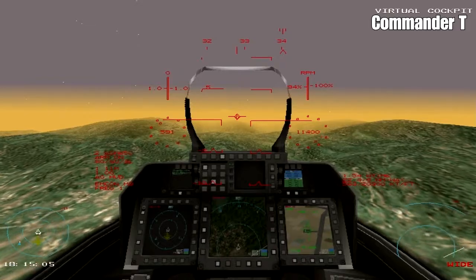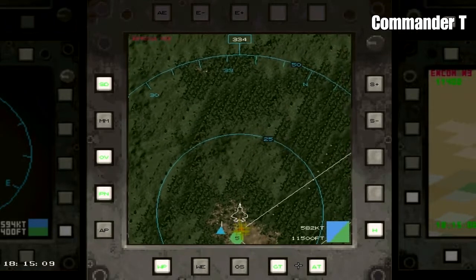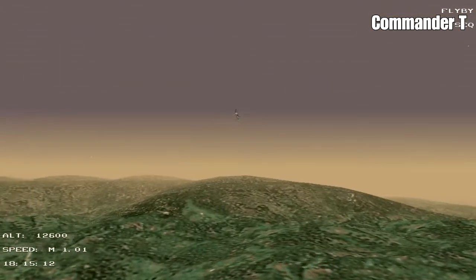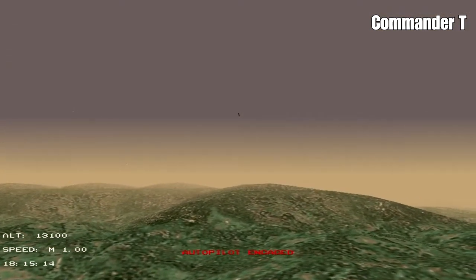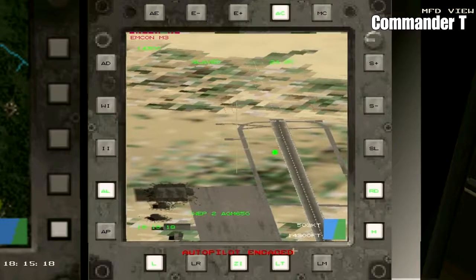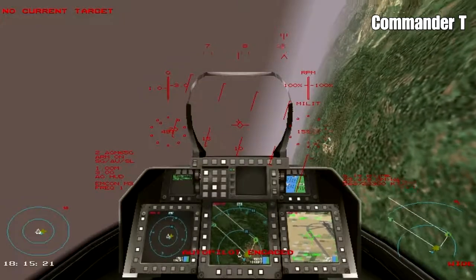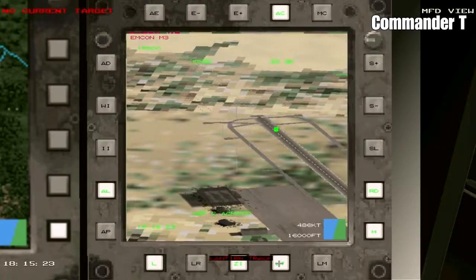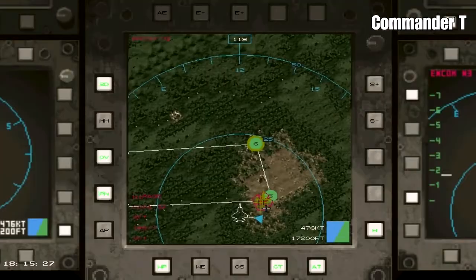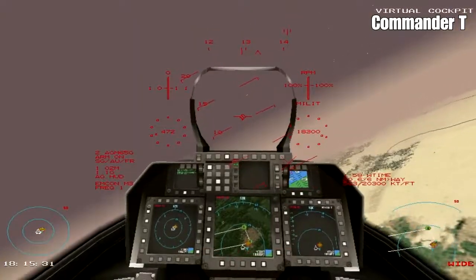We've loitered too long here. I'm going to zoom out and check the tactical display, and flick on the autopilot to go on to waypoint 6. There's nothing in the air, so that's good. I'm going to turn the laser designator off now, and on to waypoint 6, which is 25 miles away - that will be our turning waypoint back home.